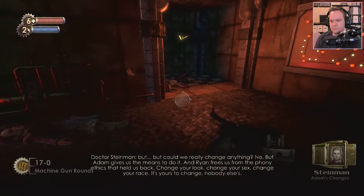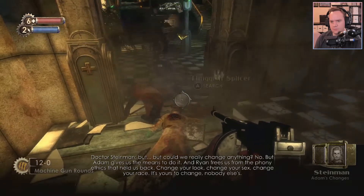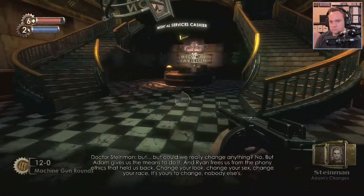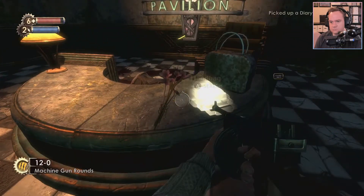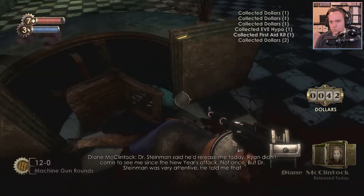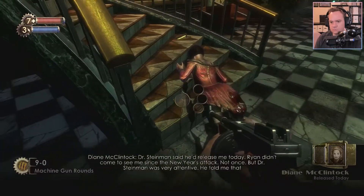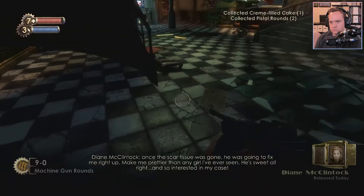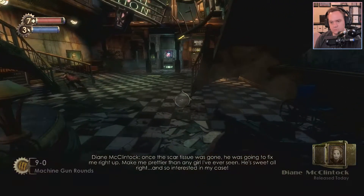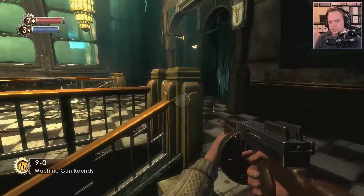Of course, man — give us the meat to do. That Ryan frees us from the phony ethics that held us back. Change your look, change your sex, change your race — it's yours to change, nobody else's. It's not safe — bandits are everywhere. Dr. Simon raised me today. Ryan didn't come to see me since the New Year's attack. Not once. Dr. Simon seems very attentive. He told me that once the scar tissue was gone, he was going to fix me right up — make me prettier than any girl I've ever seen.